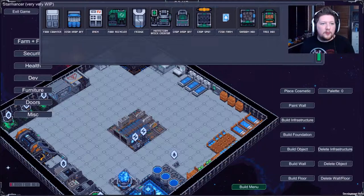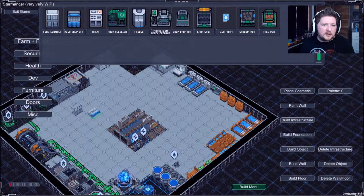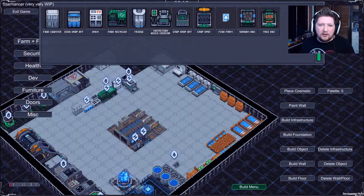And then farm and food. Food counter - that's more of a food storage area. Dish drop off - that can go there. Oven - stick that there. Food recycler. A fridge. Nutrition brick creator - that can go there. Crop drop off - that can go there. Let's get a fish farm going. And let's put some crops down.